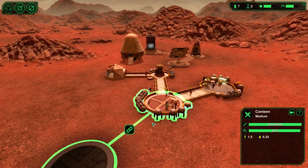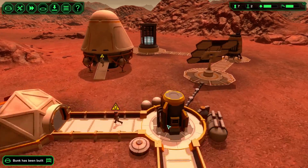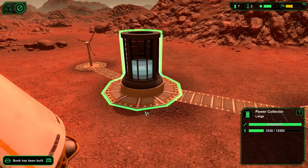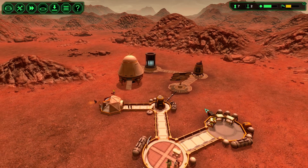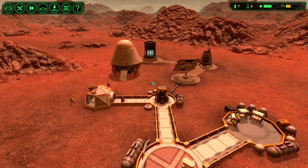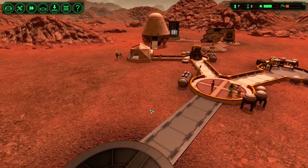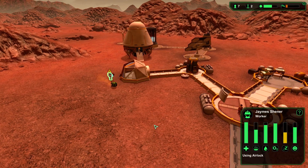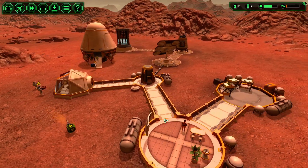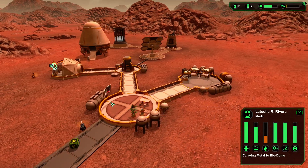We'll link the biodome up right here. I like games with power grids — power is just fun in games to me. This person really wants to drink; I hope they find water soon.